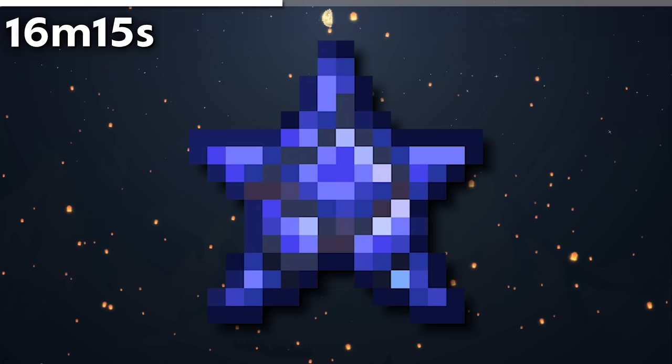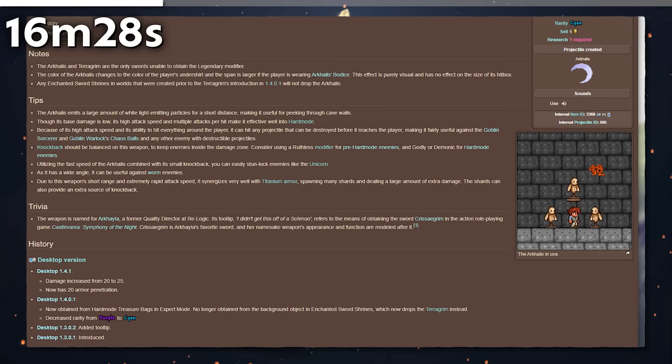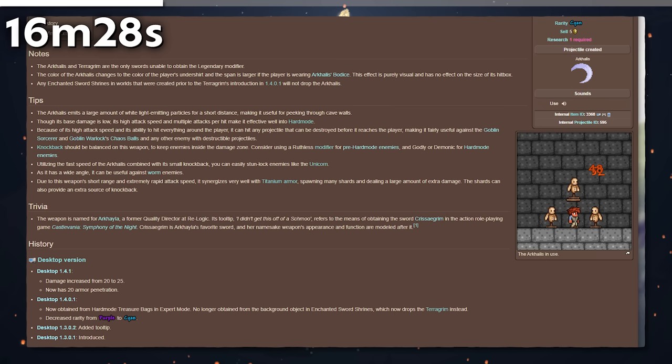Repaired Mana Crystals do not naturally generate, but they have the same metal detector priority value as a Life Crystal or Life Crystal Boulder — placing them above chests but below cobalt or palladium ore. The Terraria Wiki used to claim the Arkhalis was purple rarity before 1.4, but this was not true — if you look at old footage, the Arkhalis is green.